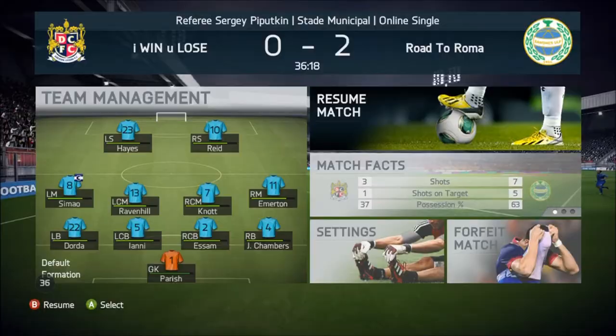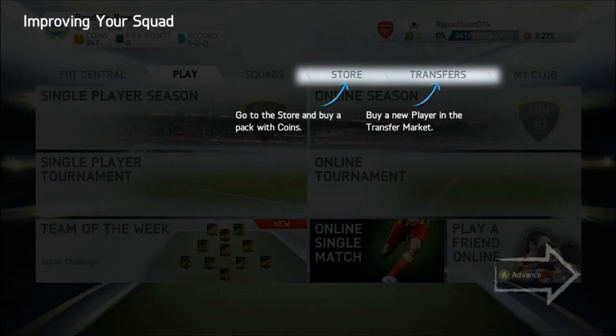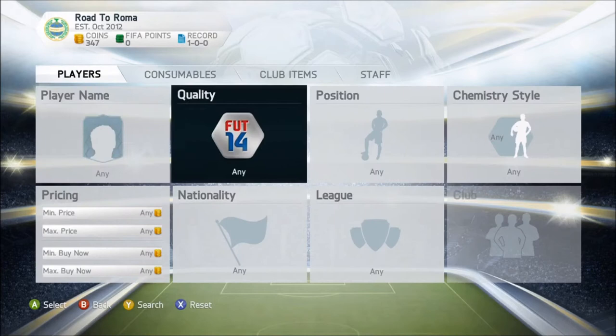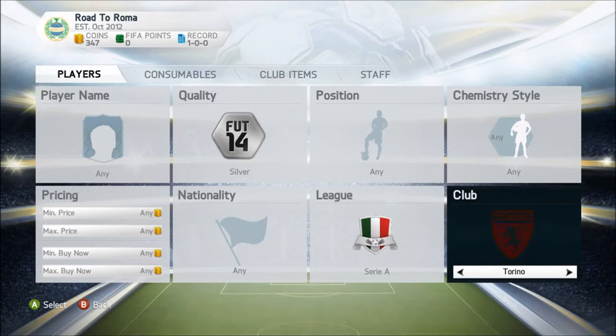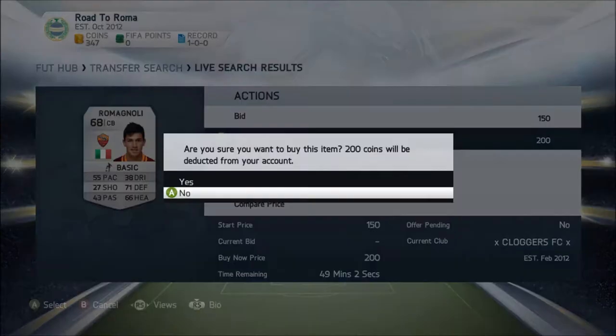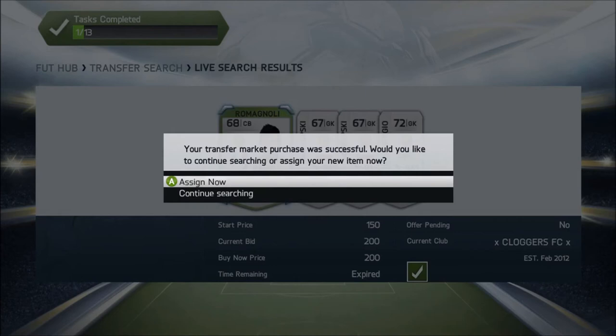We pick up a nice 347 coins from a 2-0 win, which should be enough for our first signing. At the end of this episode or beginning of the next, I'll transfer the Roma kits, badge, and stadium over from my main account. Our first signing is a silver centre-back called Romagnoli, costing 200 coins. He's got 55 pace but he's not actually that bad — he's about six foot two or three with pretty decent strength. We sign him and put him straight into the team.